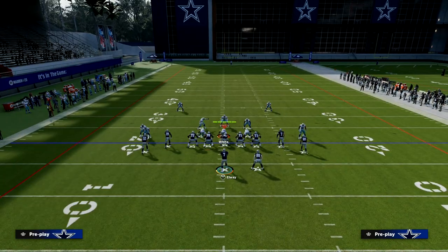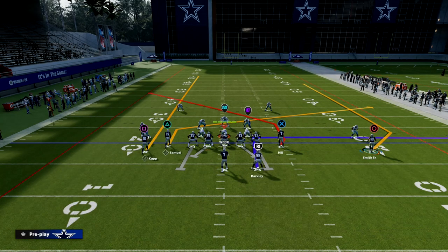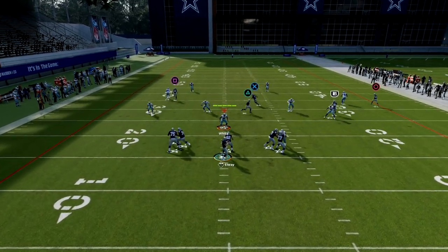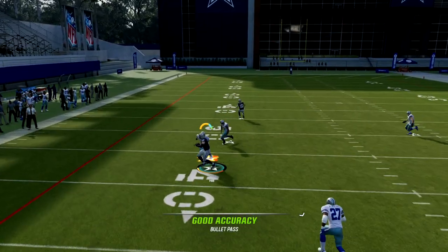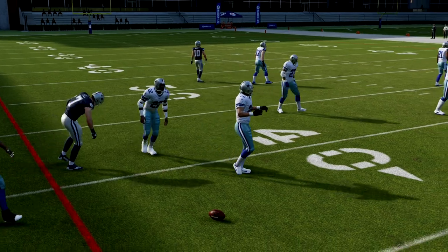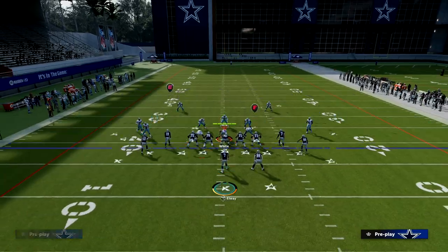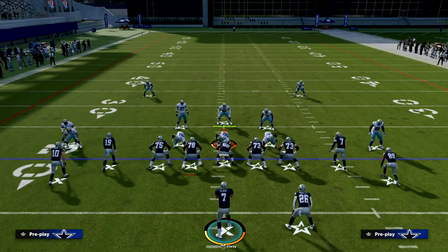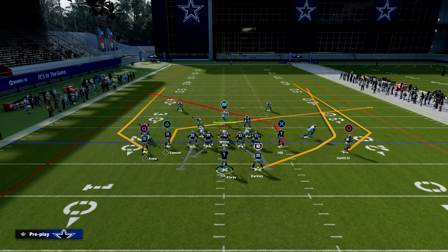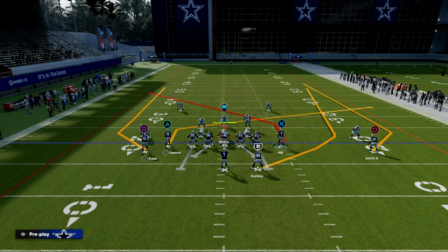If it is Cover 4, let me show you what you can do. When you start running Gun Tight, you will get a heavy dosage of Cover 4. If you're getting a lot of Cover 4, you just want to throw the ball right at that point, and you can see how it sits into a unique position. Your slant route is also going to be wide open against Cover 4, depending on how they user it.